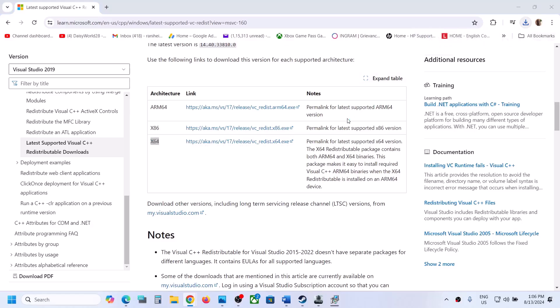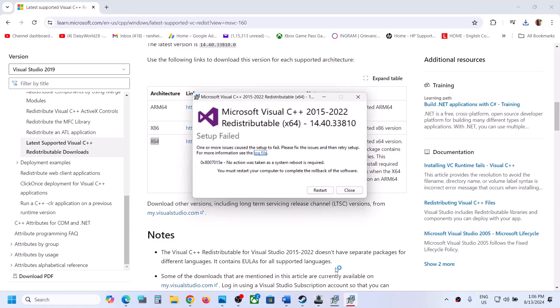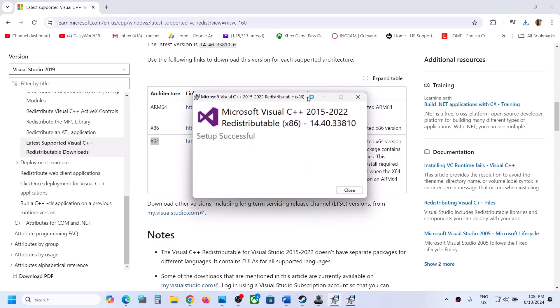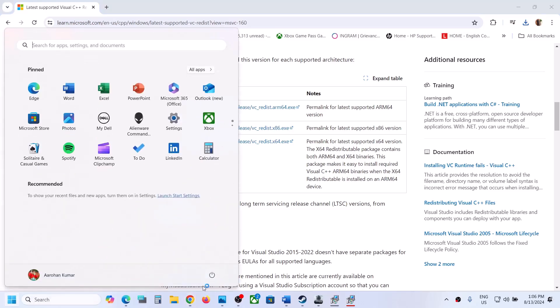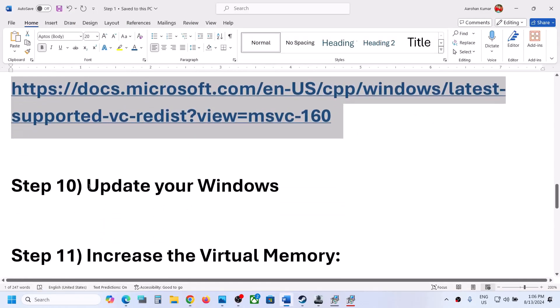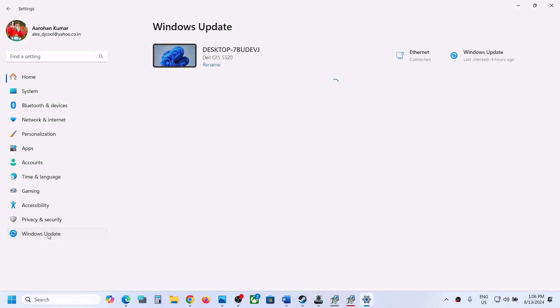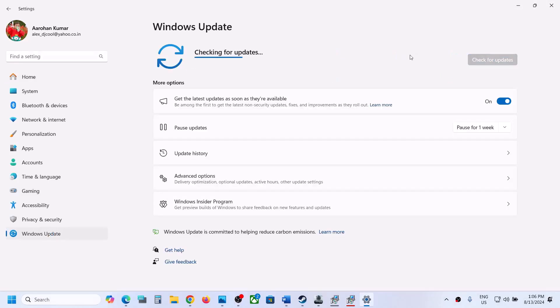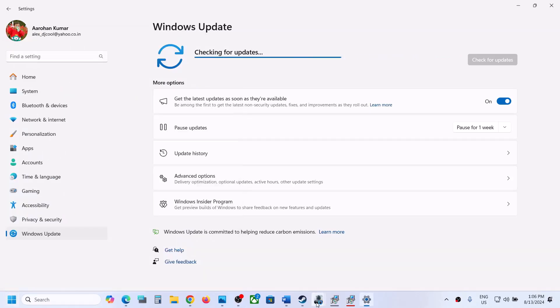Click repair if you see the repair option, or install if you see the install option. Once done, restart your computer. Also make sure Windows is updated to the latest version — open Windows settings, go to update and security or Windows update, and click check for updates. Once all updates are installed, restart your computer and then launch the game.